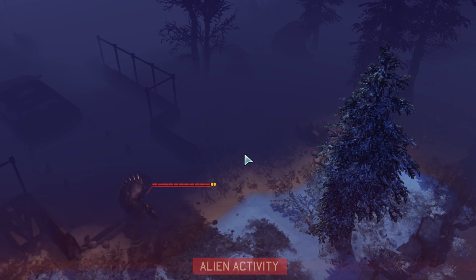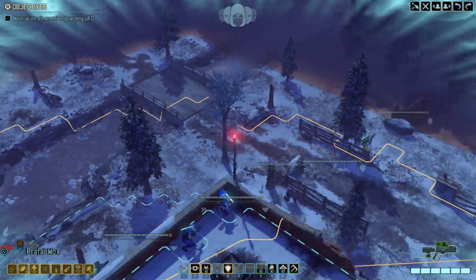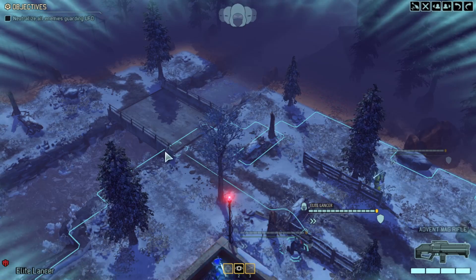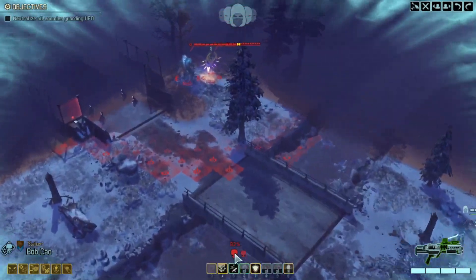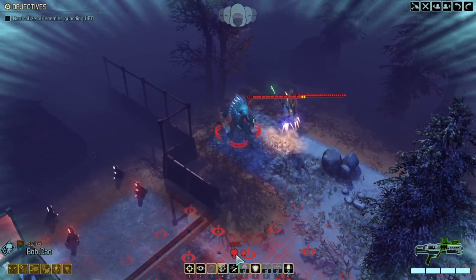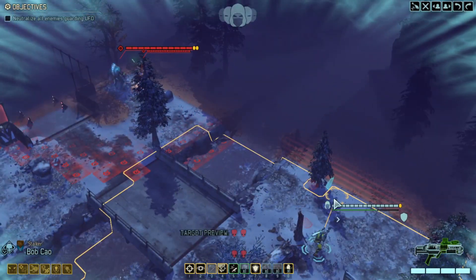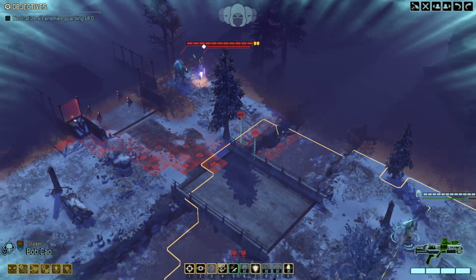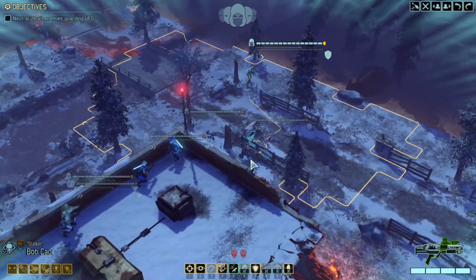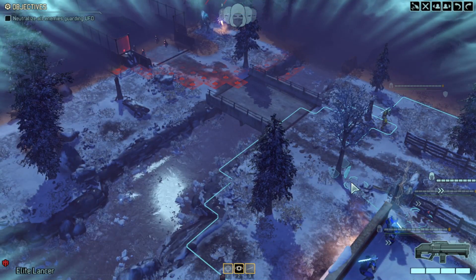That's a shame, it's not what I wanted. They smashed something. Let's send Bob forward down the right hand side. He hasn't got great shots. Where would they go if we started shooting at them? It might be better to just wait here, or maybe move up towards them.